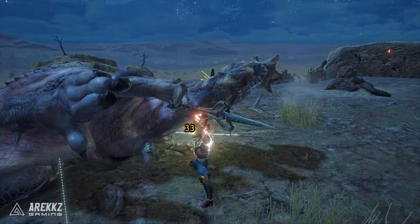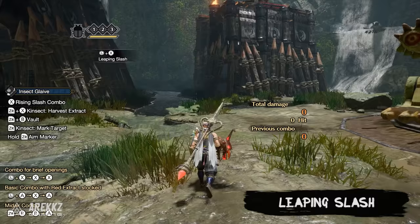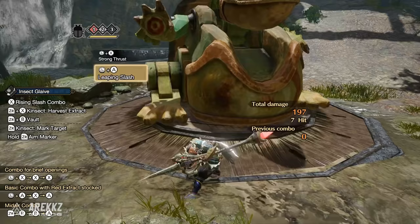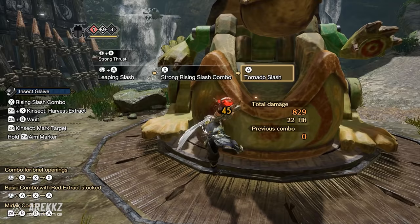For the Insect Glaive, in your first slot by default you have the Leaping Slash — an overhead slice performed either when drawing your weapon or with forward and A with your weapon drawn. It's a quick move, good for opening combos, and has the added benefit of negating knockbacks even without the orange buff. It's also relatively high-reaching and a nice way to close the gap if the monster is a little further out, so overall it's a fast and reliable move.